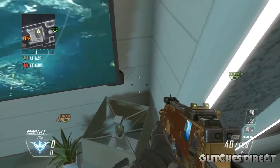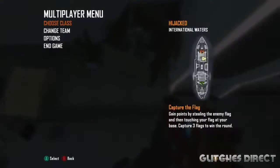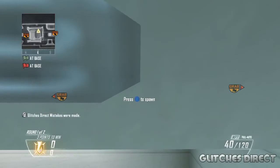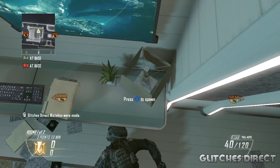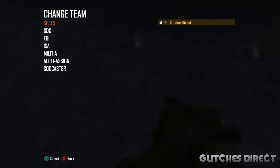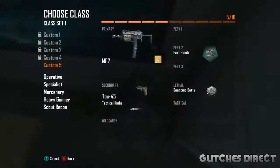Once you've done that, you want to jump in this little desk here. You want to look as far down as possible, press up against the wall, then pause and change teams to Mix. Once you change teams to Mix, make sure to select your gun, look down, and press X again.